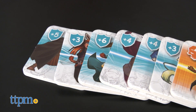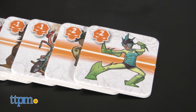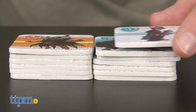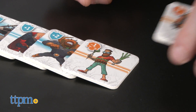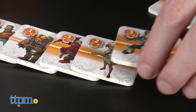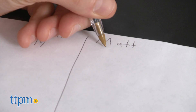Once all tiles are claimed, it's time to count your points. All good comic book stories have a nice balance of heroes and villains, so if you have more hero tiles, remove the extra ones from the top of the pile until the piles are even. Do not do this if you have extra villain tiles. Then count your points — positive points for heroes and negative points for villains. The player with the most points wins.